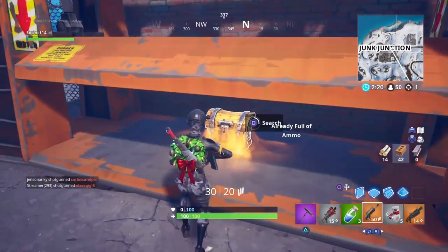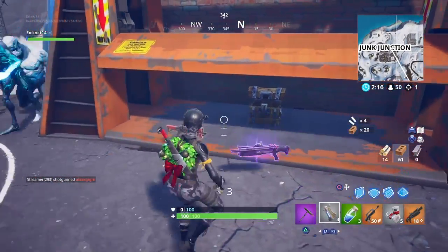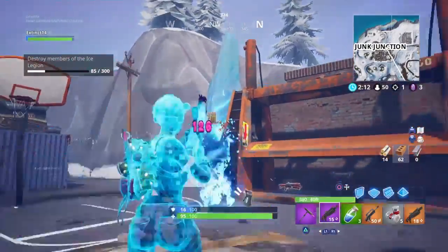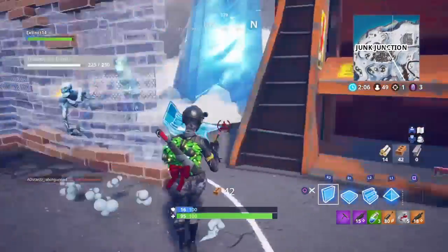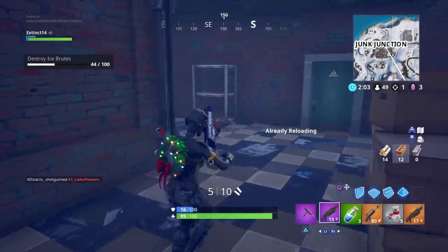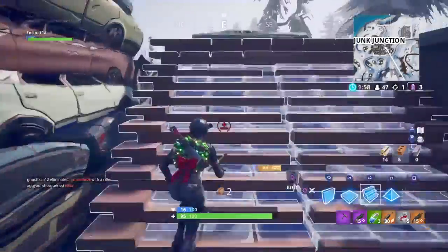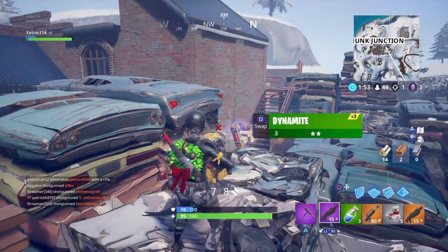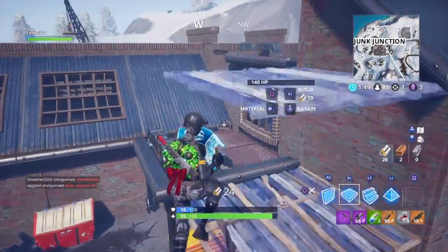As you can see right here, if you haven't already guessed, this legendary loot location is going to be Junk Junction. The reason for this is I literally dropped here two games in a row and each game I got two legendary items. The first game I got a legendary FAMAS. You could also get a legendary scar, but it doesn't guarantee a legendary scar every time — it does seem to guarantee a legendary weapon every time I came here.